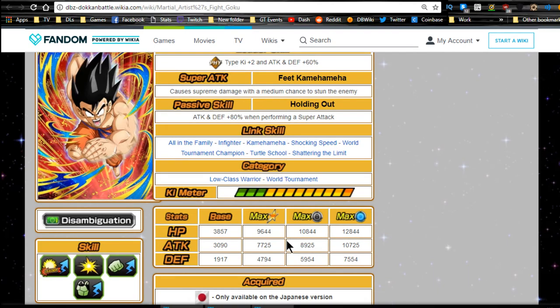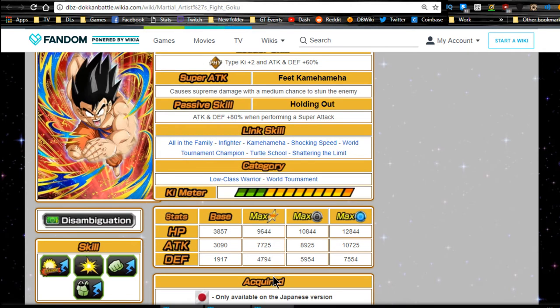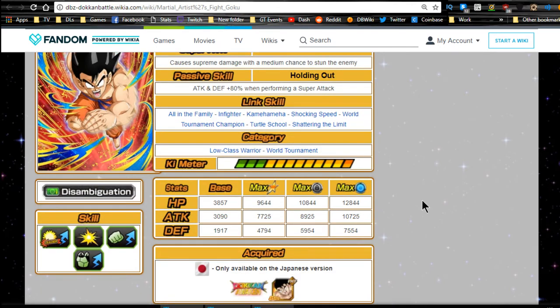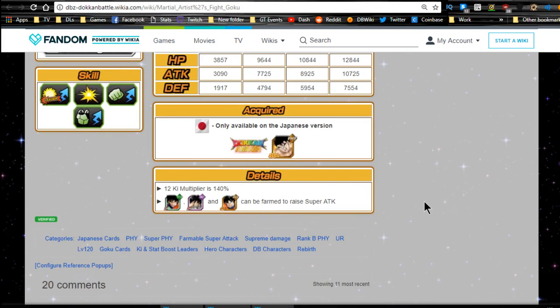His link skills are All in the Family, Infighter, Kamehameha, Shocking Speed, World Tournament Champion, Turtle School, and Shattering the Limit. He's part of the Low Class Warrior and World Tournament categories. Max stats are HP of 9,644, attack of 7,725, and defense of 4,794 with a 12 Ki multiplier of 140. As a TUR he's level 120, which is nice for additional drop rates - really beneficial for the Raditz event.